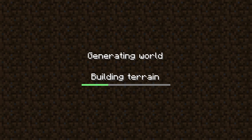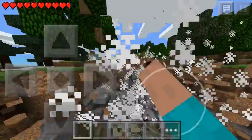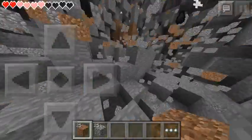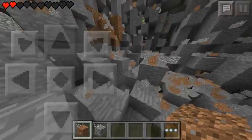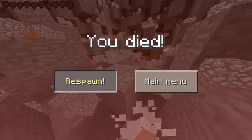Every time you break a block it explodes; you can change the sensitivity. The hack after you're done shows in your settings app, and you need to be jailbroken by the way. So as you can see, everything just blows up. I've got fast break on, so as you can see the cobblestone breaks instantly.